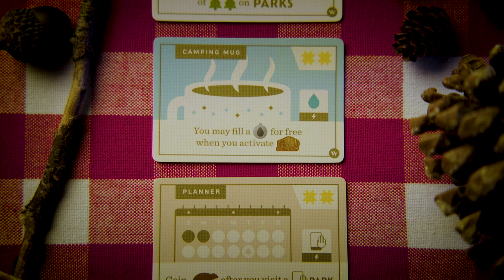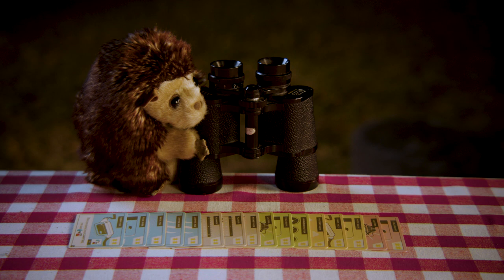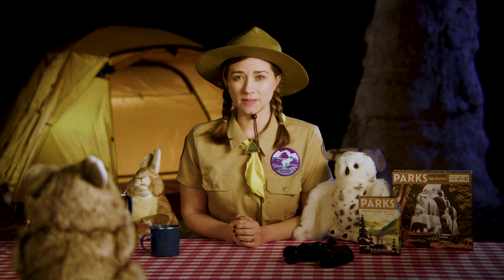You also have more gear cards, which come with instant actions. When you purchase gear that has an instant action, it activates immediately — which is why they call it an instant action, and not a sometime later action. For example, when you purchase this gear, you may immediately spend a water resource to take a picture.